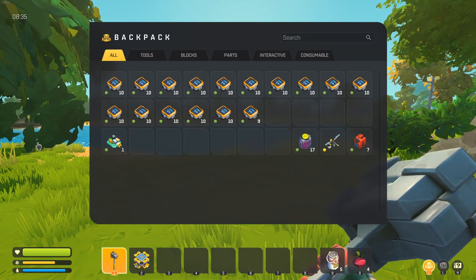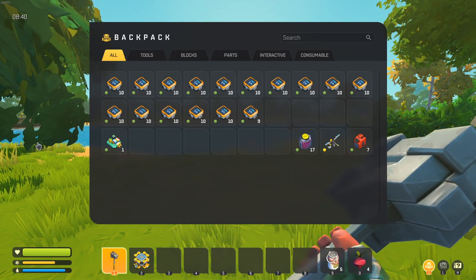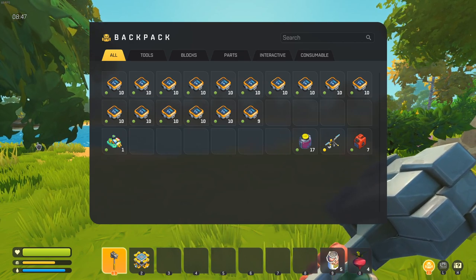That area also contains quite a few haybots normally. So every two hours that you're playing, make sure you go back and check that area because you will find quite a bit of component kits, as well as other resources that you might need, such as soil, chemicals, seeds, food, etc.